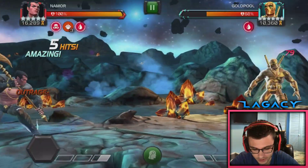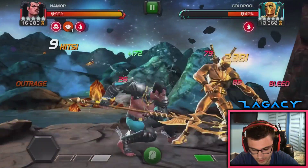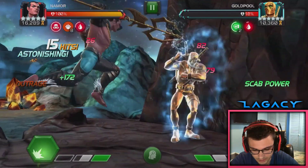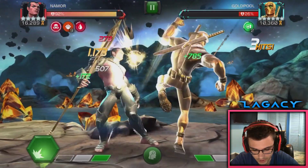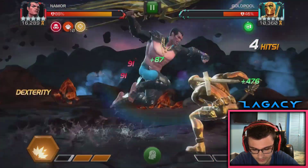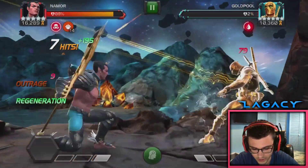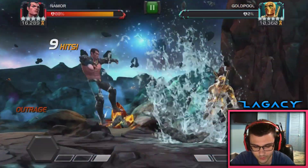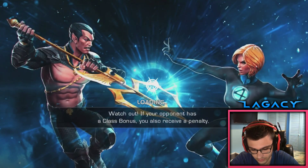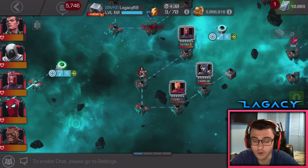He is hitting pretty hard without the fury or anything. I'm still taking a little damage because he's not quite sig 200 — gotta get him up to that level. I was trying to bait a special there, but he just won't throw it. There we go, and he's dead.